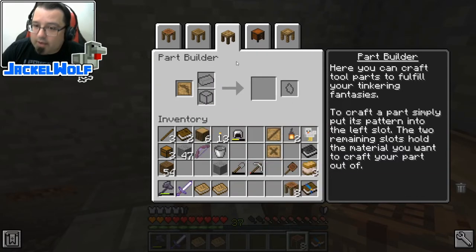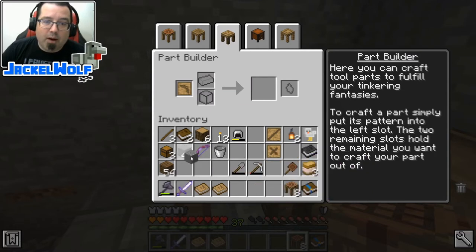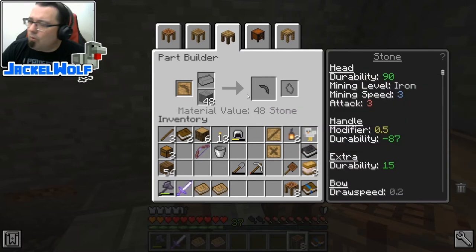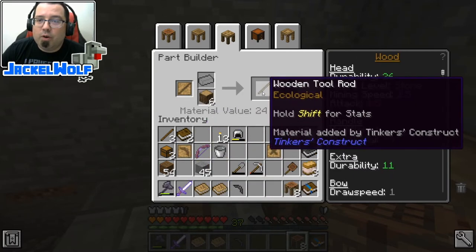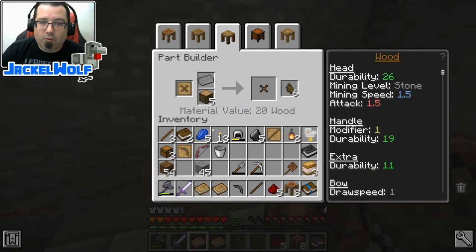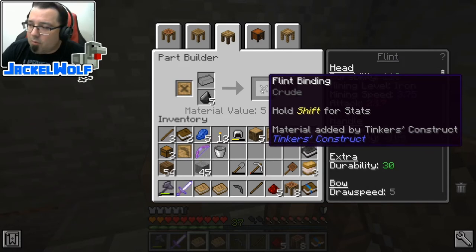Next we go over to the part builder, throw the pickaxe head pattern in the stencil area, and pick a material. We can use a wide range of materials, but after a certain level you'll have to start casting them - we won't get into that this episode. For a stone pickaxe head it's cheap but it will mine to iron level and has decent durability. For the tool rod, we'll use some oak wood - that gives an ecological advancement, allowing a little bit of self-repair.